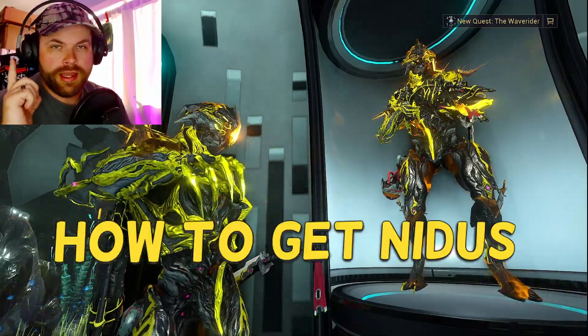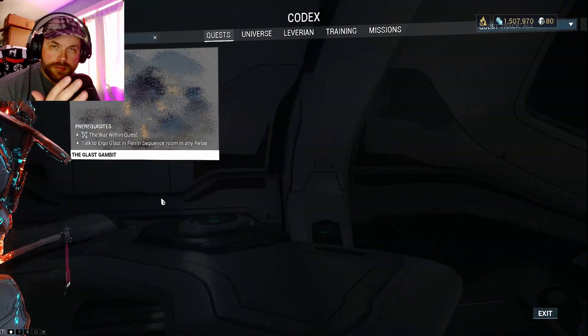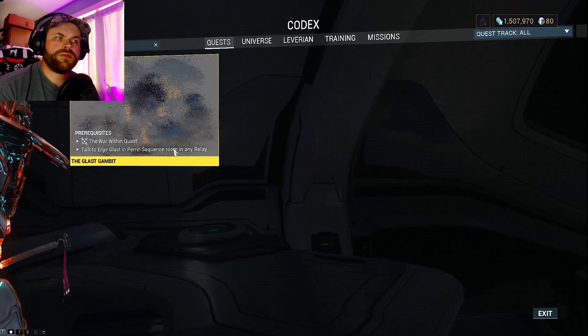I had a question on how to get Nidus. Nidus is really good, but he's also pretty difficult to get. To get the Nidus blueprint, you want to complete the Glass Gambit quest. You want to make sure you have the War Within quest done, and you want to talk to Ergo Glass in the Paran Sequence Room in any Relay.